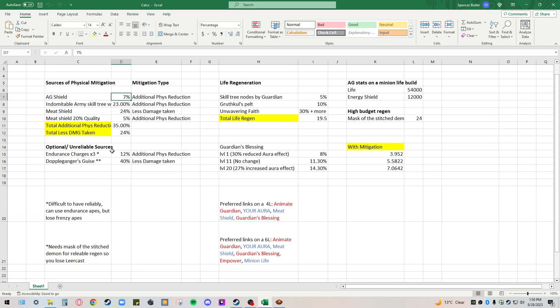So that's the shield. Then we've got the Indomitable Army skill tree wheel, which I showed earlier — 23%. You have the 5% from Meat Shield, and then 24% less generic damage taken also from the Meat Shield.